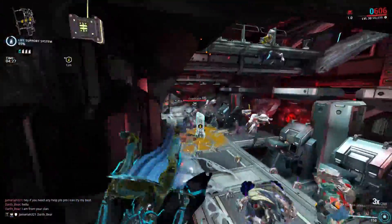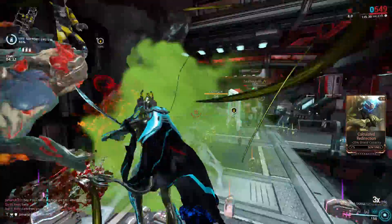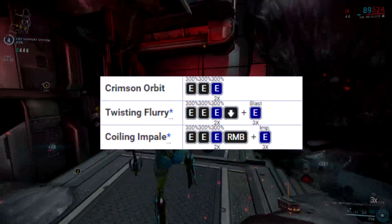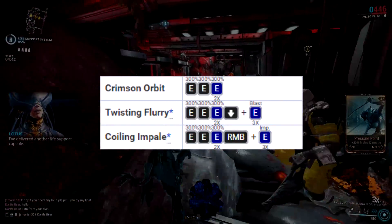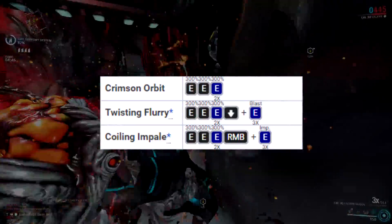Since this is a single sword weapon it can run Crimson Dervish, which is straight up the strongest stance in the entire game. It has three different combos and the first two hits in every combo do 300% weapon damage. The third hit in every combo is a strike that hits multiple enemies, does 300% damage, and hits twice.